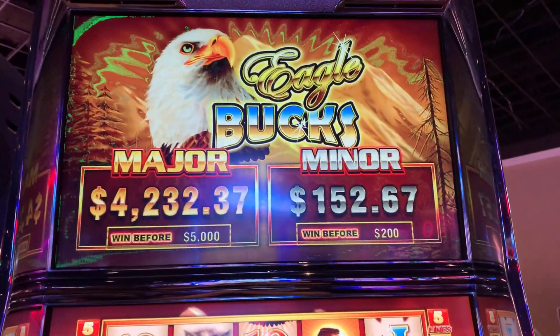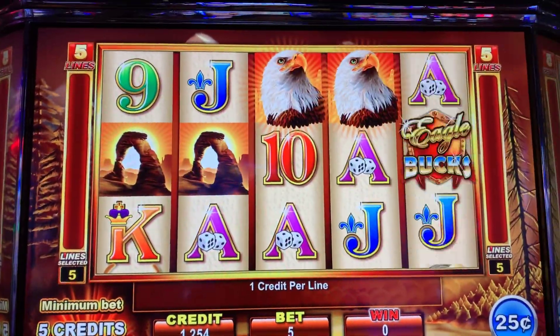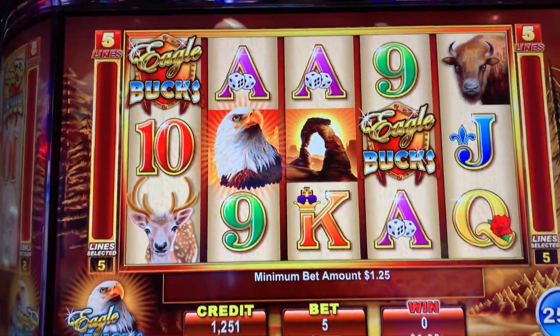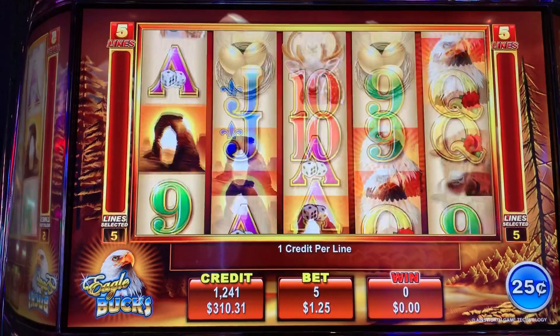Hey guys, let's do some Eagle Bucks. Let's do a quarter denomination. This one's a five-line game. Volumes all the way up. Looking for three of those Eagle Bucks symbols, and the Eagles themselves are wild.